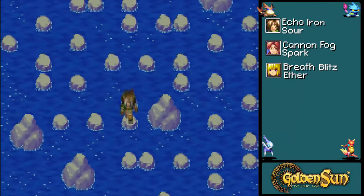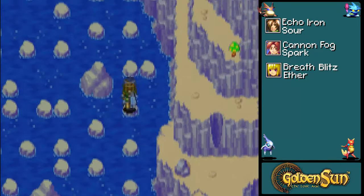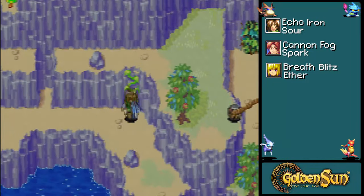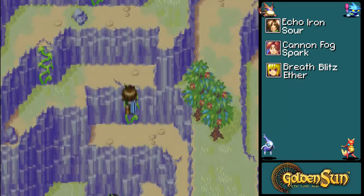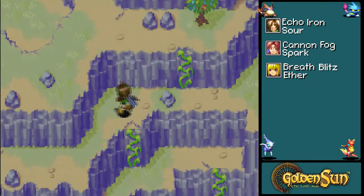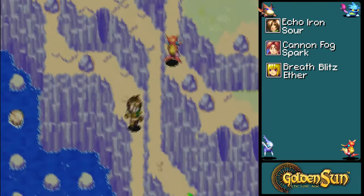I actually forget what is over here, if anything. I haven't played the game in years, so I'm trying to remember all this stuff as I go. Just a bunch of nothing — but why can I hop around here? It makes no sense. Also, those two — the red mushroom and the green mushroom — are things we'll have to get for something later. Some things are unavailable right now but will become available later on.